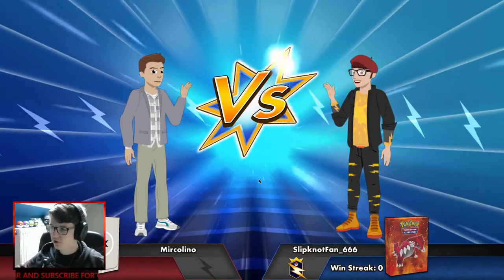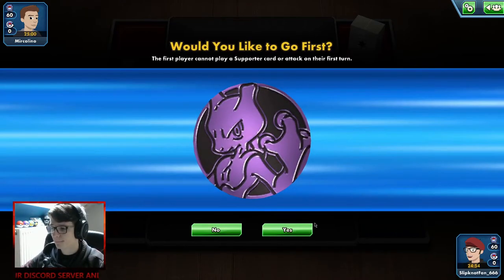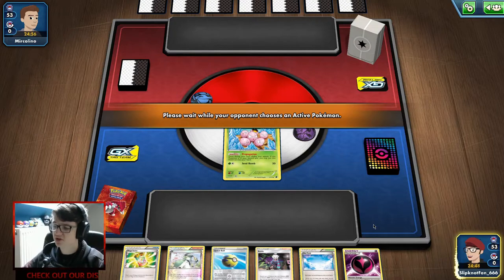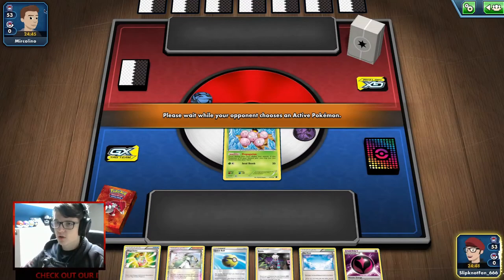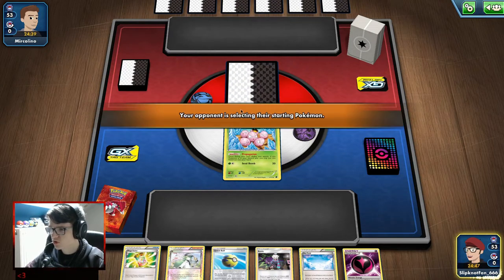Alright, first match of today with Mega Gardevoir EX. It has been a while since I recorded the deck, sorry about that. That's an alright starting hand — it could be way worse. We don't really want these in play until we can discard them, that's what happens most of the time. Let's hope he doesn't have any Snorlax — Snorlax is a tanky boy with huge damage, I can't handle that thing. But this deck is mostly big, big fun.